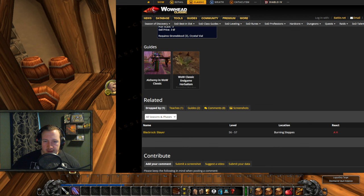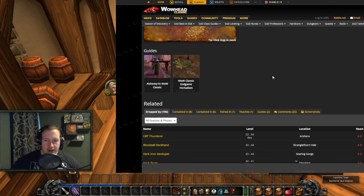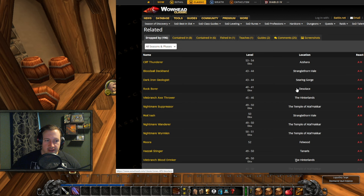One more recipe is the Limited Invulnerability Potion, requiring Blindweed, Ghost Mushrooms, and Crystal Vial with a 250 skill requirement. This one drops from a whole list of 196 mobs — the best way to describe it is that it's a world drop in Phase 3. It drops from level 53-54 Elites as well as regular level 43-44 mobs, so you can get it pretty much anywhere.